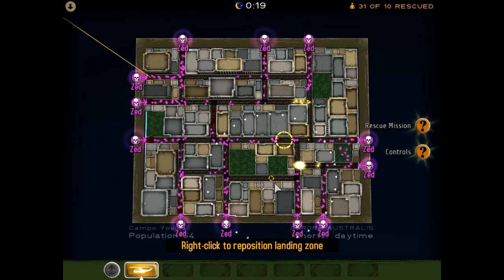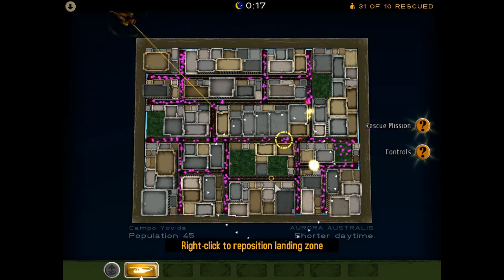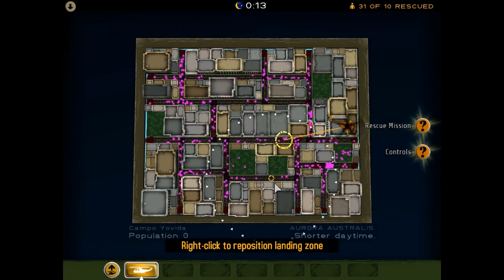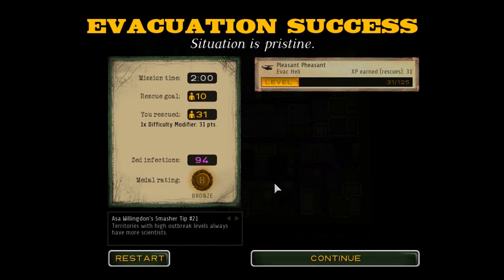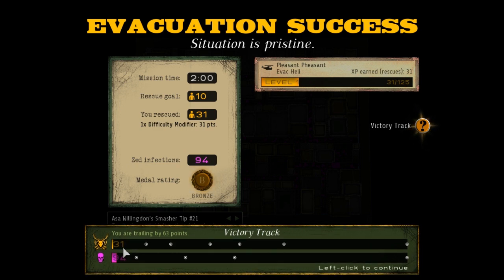We want to try to avoid that because things can really start snowballing, especially when the Zed territories are close together. They can almost buff the territory — so where there was a threat level of 1, it could become a threat level of 2 or 3. The higher the threat levels, the more Zed there are, and it gets quite tricky to deal with them. The Zed sort of creamed us there — they infected 94 people and got 94 points. We only saved 31 people and got 31 points.